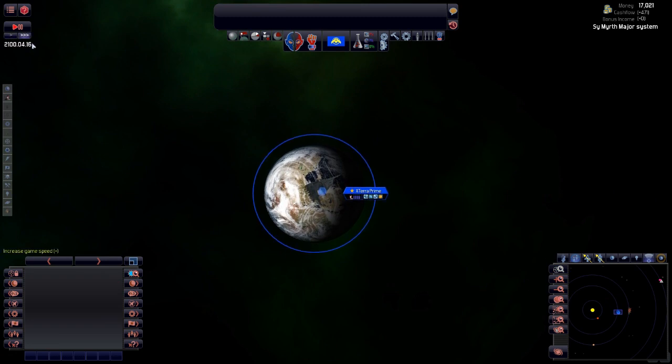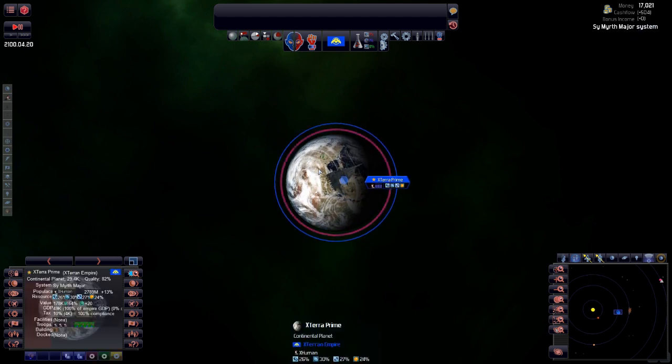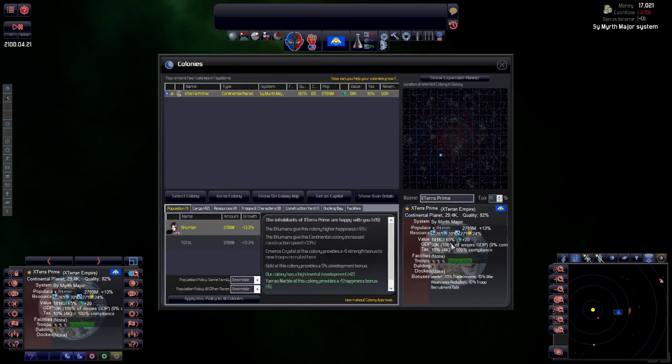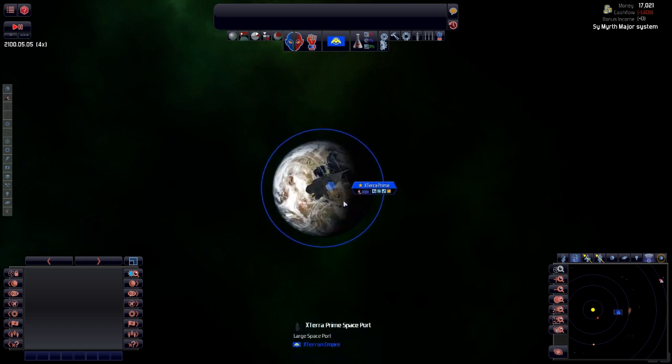How's our income cash flow? It's slightly positive — that's all right. The more you tax your people the lower the birth rate, so early game I would generally suggest lowering your tax rate and getting your population up. Some people don't do that because they think it's a little bit cheesy, but I'm okay with it. Let's go up to four times speed to crank it out.